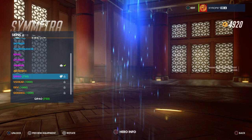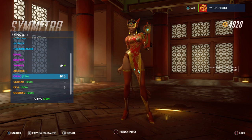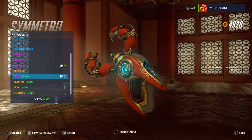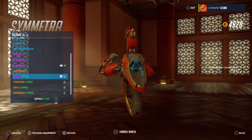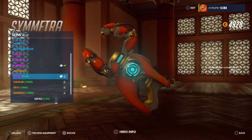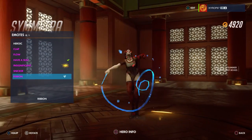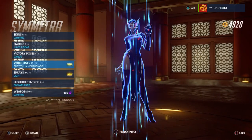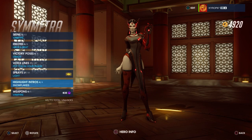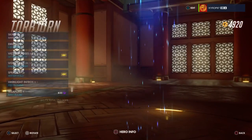Symmetra — wow, I just don't recall that much detail in the trailer. She's got all this gold etching, so nice. Let's get a close look at the weapon — wonderful, I just love that shade of red. No emotes, no victory pose, no highlight intro. I thought she would have got a little more.